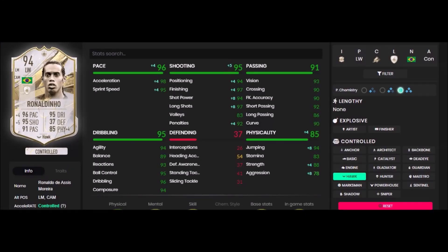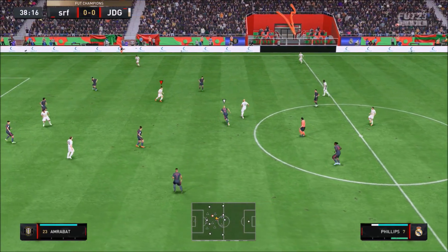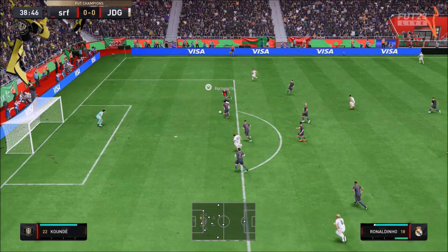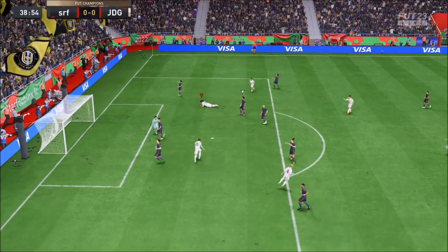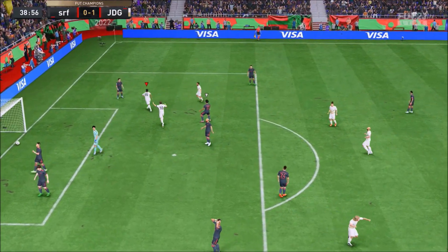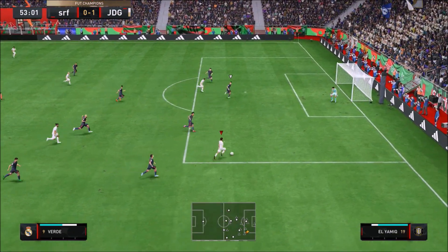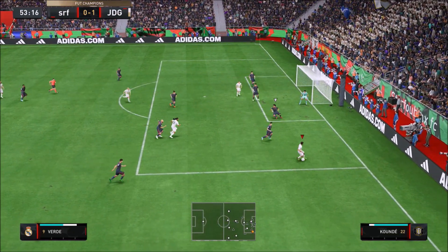Ladies and gentlemen, welcome to the video. Today we look at five-star skills, four-star weak foot - the High Low Crates 5'11" Ronaldinho. Ronaldinho is one of the best cards you can get in this game. He's absolutely sensational. When he first came out he was about 7.7 million coins, now he's just shy of six million coins.